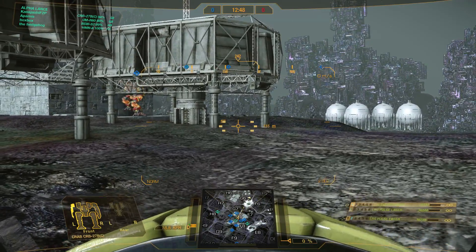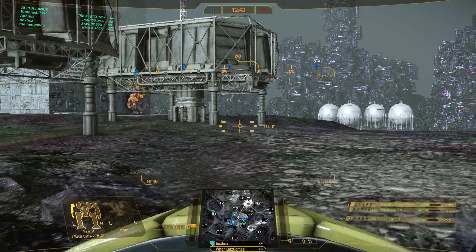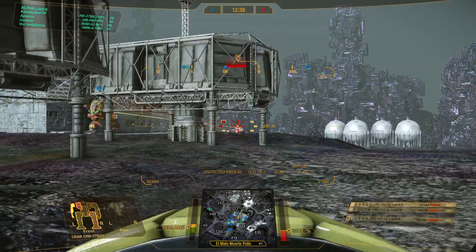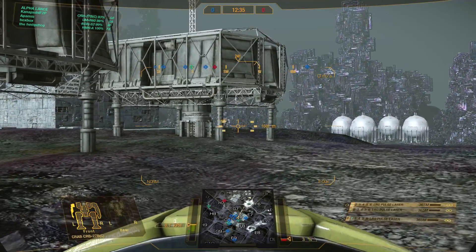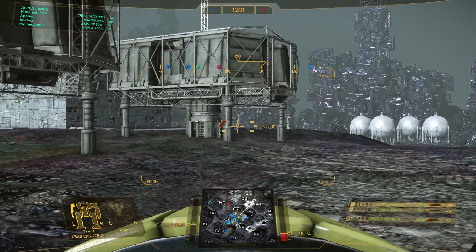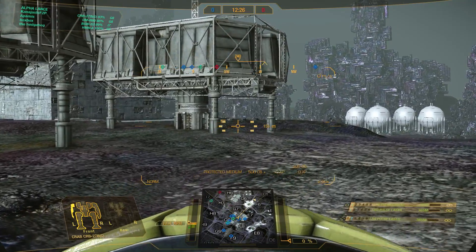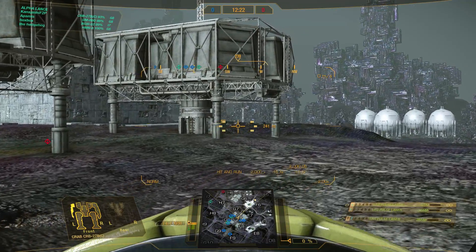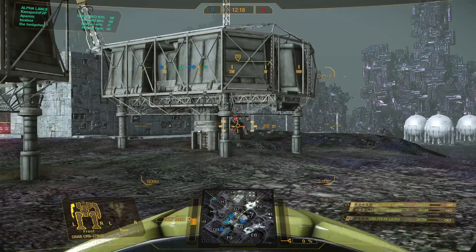I like to call Arctic Cheetahs 'Arctic Cheaters' just because... there we go - we got a good trade on him! But now he knows we're here. If I was playing that guy I would not have poked that position again. We managed to get two really good hits across the center, so his armor should be weak - probably orange by now, maybe even red if all that registered into the right section.